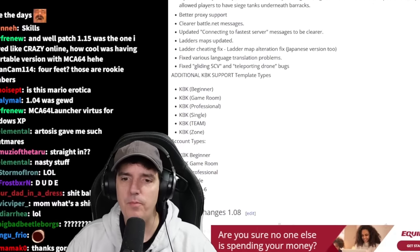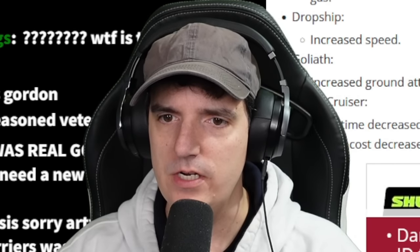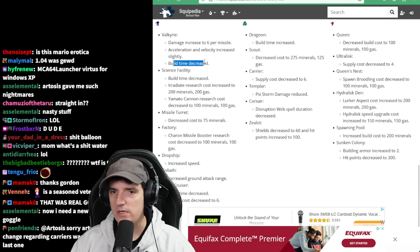Let's take a look at the final patch in Brood War. Valkyrie damage increased, acceleration and velocity increased slightly, build time decreased.